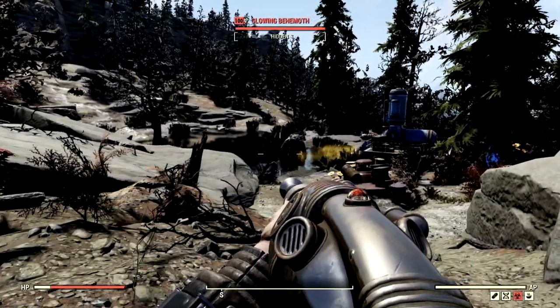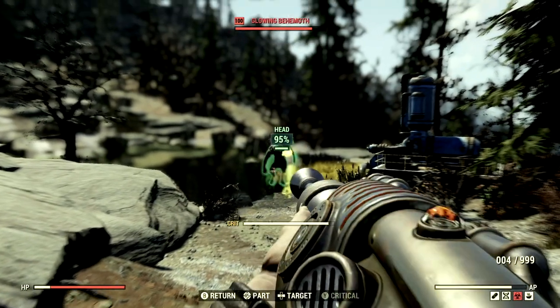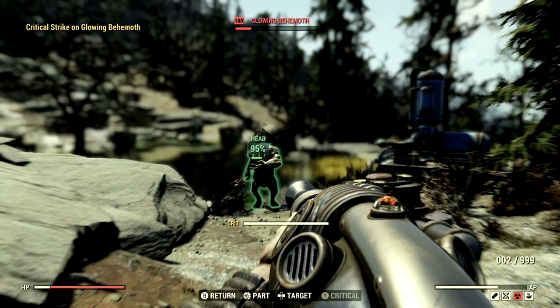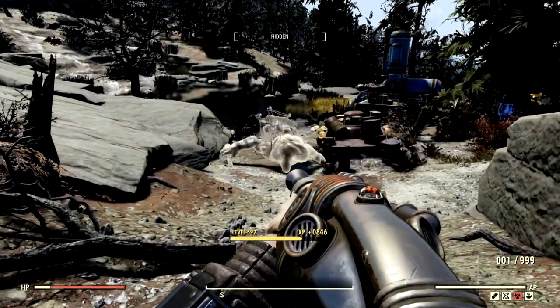The next target on our list is Z1, a level 100 glowing behemoth that goes by the name Billy Bob. We're just gonna sit back and give him a couple shots — we're getting into the thousands. 717 right there and 717 to finish off Billy Bob.